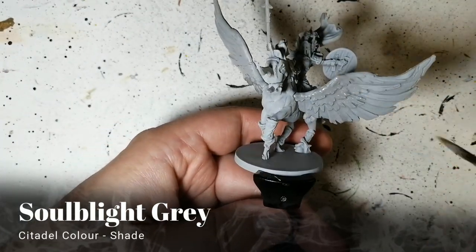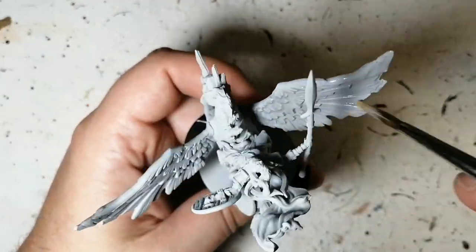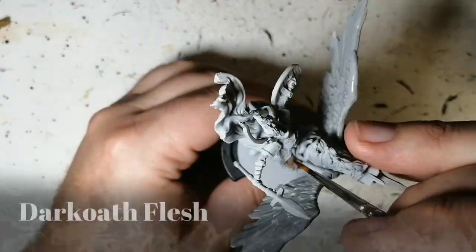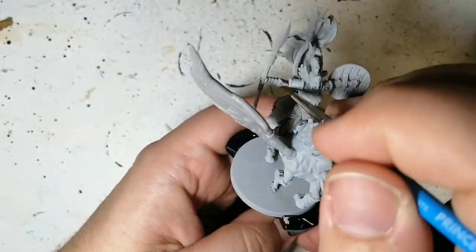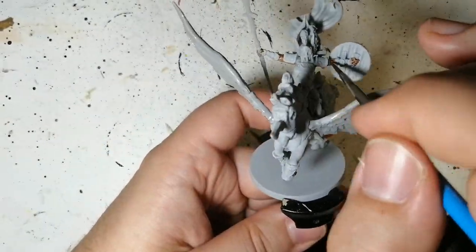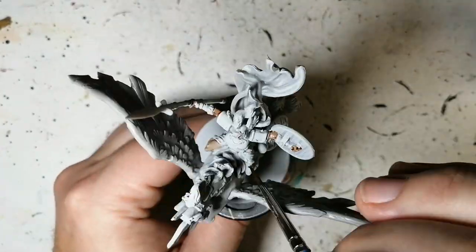We're starting off with my favorite shade, Soul Blight Gray, for the wings — because I want to have an undertone of gray on this miniature's wings. Then we're going to do some Dark Oak Flesh on her flesh: her legs, her feet, her arms, and those tiny little eyes which we'll cover up later, since she's supposed to have really dark eyes underneath her helmet.